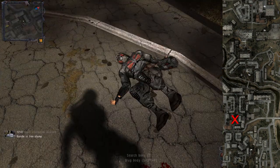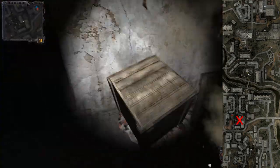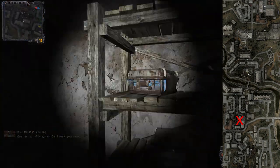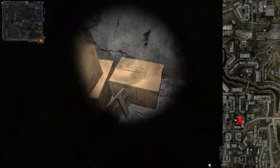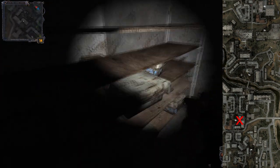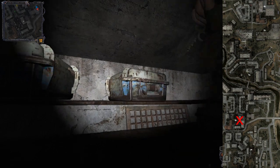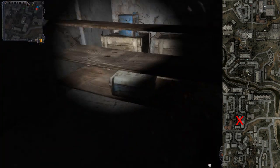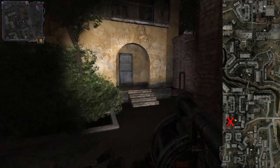Inside the house where the Monolith ambushes you there are small boxes on the shelves with ammo and medicines. In the square where the Monolith attacks from all directions there are a lot of corpses of Freedom and Duty members. In the basement there are a lot of crates and small boxes — most don't contain anything, but some will have ammo and small supplies.